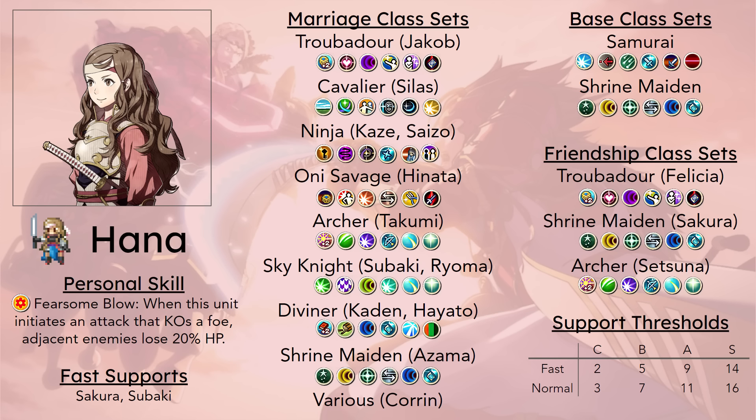Silas is actually one of her better marriage partners because Silas really wants the extra speed and access to Vantage if he really wants to go the hyperinvestment ninja route. Silas is just going to be the natural partner for Hana if you're using both of them. She also really appreciates Silas's bonuses to strength, defense, and resistance from his pair-up — a lot of units do, but Hana appreciates it probably the most. It's also nice because Silas is a very early joiner, as is Hana, so they can start working on their supports super early on and will likely reach their S support by around Chapter 16, which is around when units start promoting.